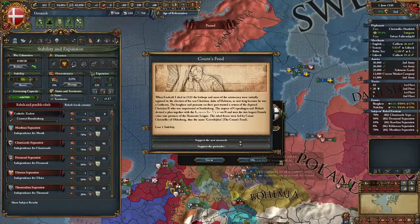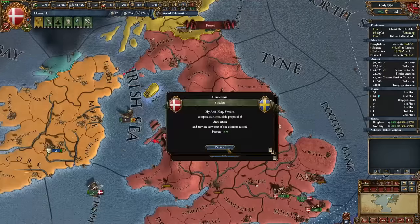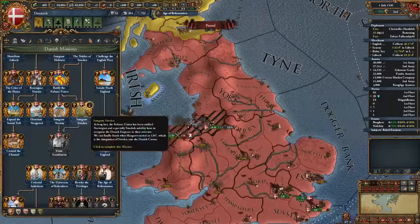Then I had the Count's Feud disaster, which I easily put down, and during which I integrated Sweden. I have unified Scandinavia, which gives me a hefty Maximum Absolutism modifier. I could immediately form Scandinavia, but that would prevent me from forming England, so I will not be doing that.